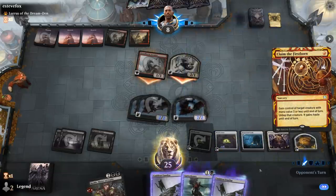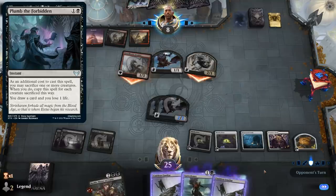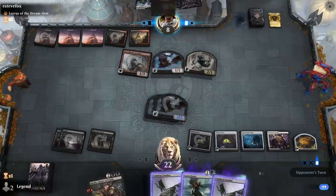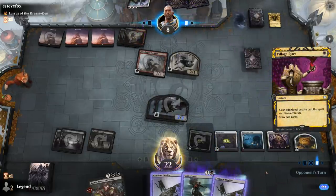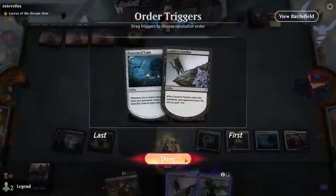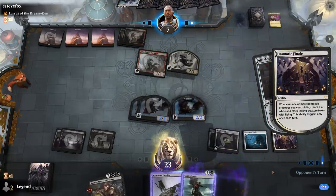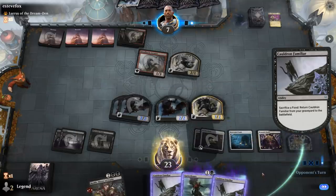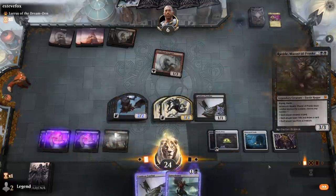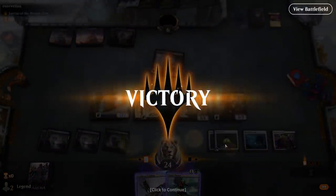We claim a bat token and navigate the opponent's remaining interaction. Worst case they have a Plumb the Forbidden and sacrifice both our creatures, but it's just a Village Rites — fine. We bring back cats, and might as well play Rankle to attack for the win. Definitely good to see the deck in action.